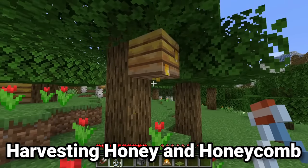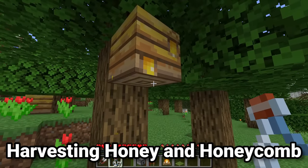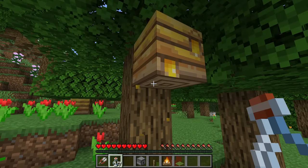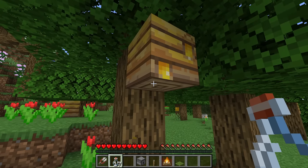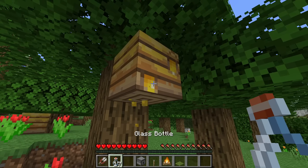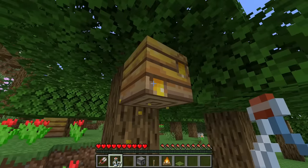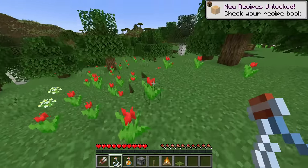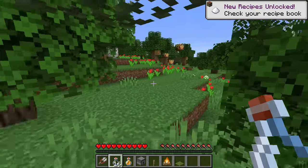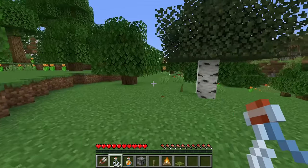Once bees have gone to flowers and back a couple times, you may notice that some of these beehives will be full to the brim with honey. All you have to do to harvest the honey is right-click on it with a glass bottle, or right-click on it with shears to harvest honeycomb instead. However, there is a minor problem. If we right-click on this with our bottle or shears without pacifying the bees, they'll all come out incredibly angry. They'll try and sting us and if they sting us, they will die. Bee stings can actually be somewhat dangerous if there's a large amount of them.